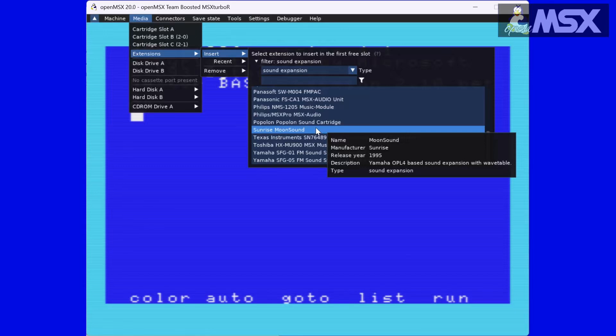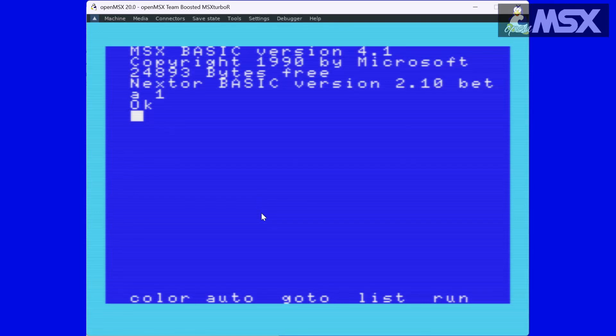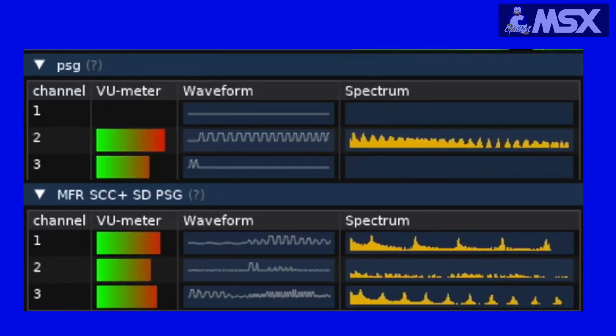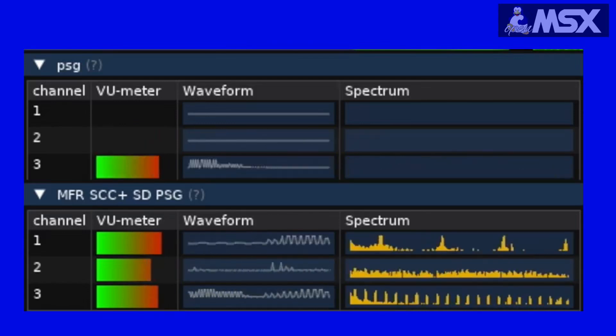The OPL3 was responsible for a lot of the music you associate with Sound Blaster Pro, or vintage video games like Doom. Doom won't run on a classic MSX, but at least now you can recreate its soundtrack if you want.